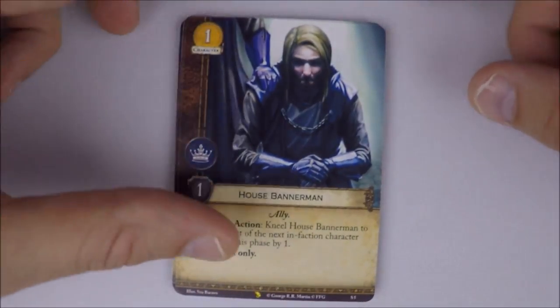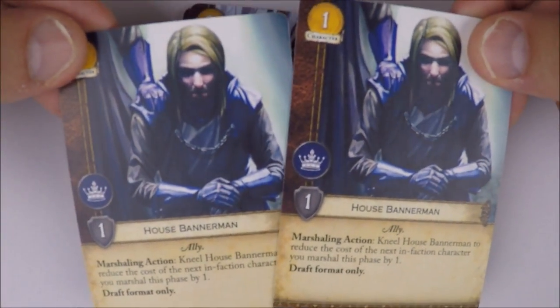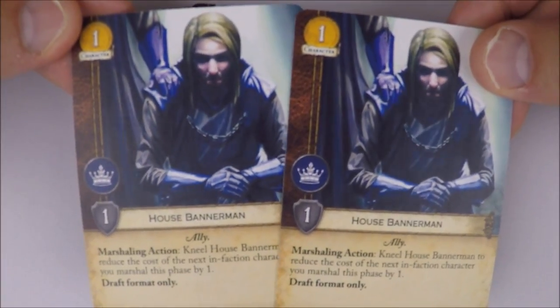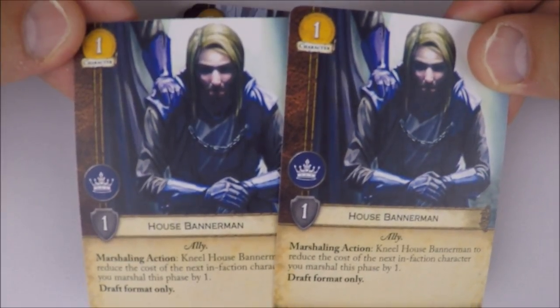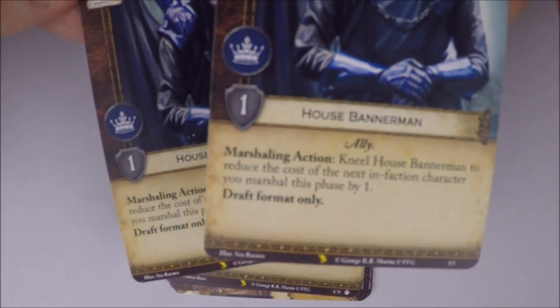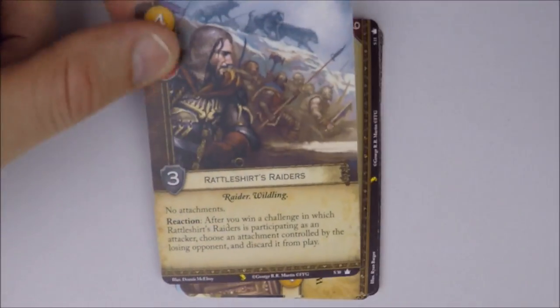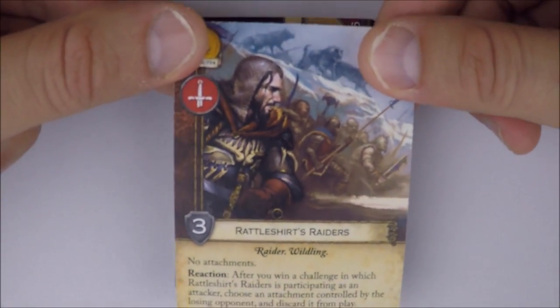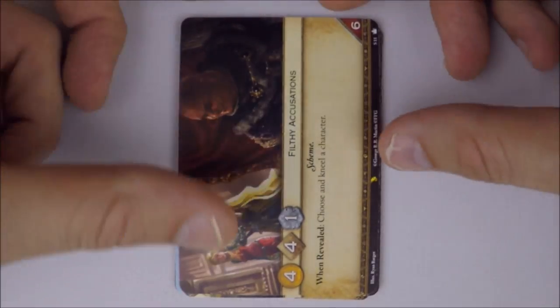You also get a Wildling Scout and a Rahl Shirtz Raiders — one of each — just neutral cards to help if you're jamming two factions together. For plots, you get Filthy Accusations and Feast for Crows, which are familiar from the card pool. Then there's Feast or Famine — a 2/5/2 plot, summer and winter dual-trait, draft format only. When revealed, you may increase the gold value by five, making it a seven-gold plot — but if you do, reduce claim by two. So you choose: high gold for economy, or two claim as a closer.